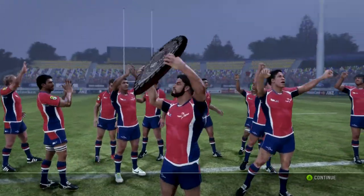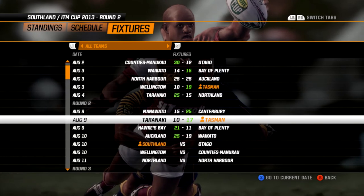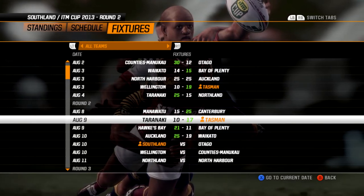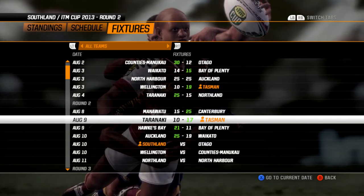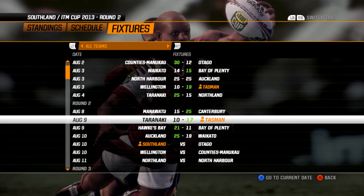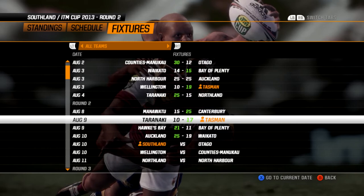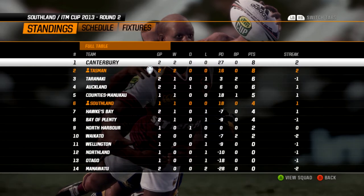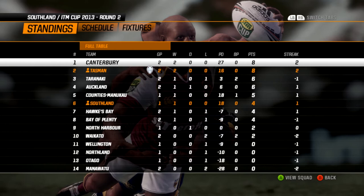And yes, we do have the presentation — there it is, the Ranfurly Shield going to the Marcos. A huge moment for the small union. That is a massive achievement for the Tasman Marcos — they have won the Ranfurly Shield off Taranaki. A couple of other results in: Hawke's Bay have beaten Bay of Plenty, and Auckland have beaten Waikato. That tees up our next match — Southland versus Otago. Tasman Ranfurly Shield holders, let's check out the standings: Tasman sit second on the table, two wins from two matches, and they have that little shield icon that will mean the world to this Tasman side.